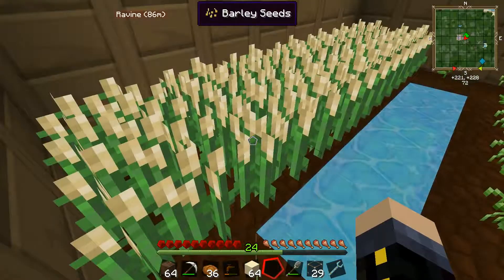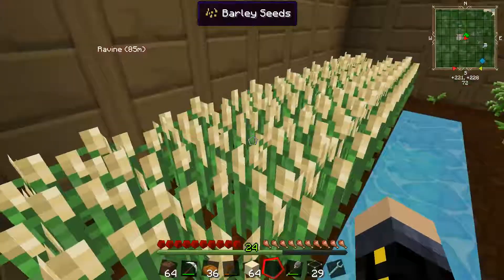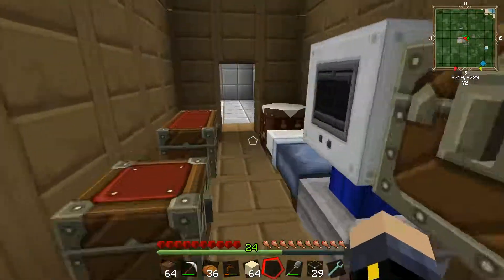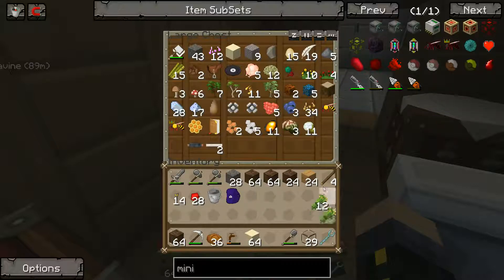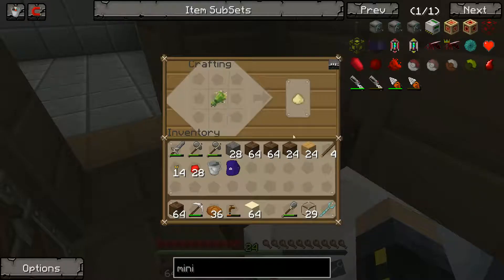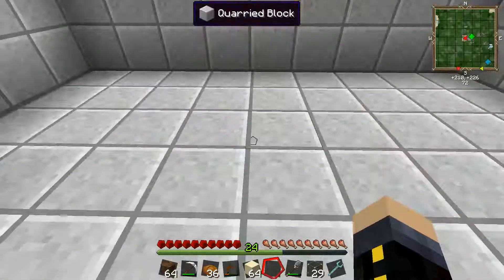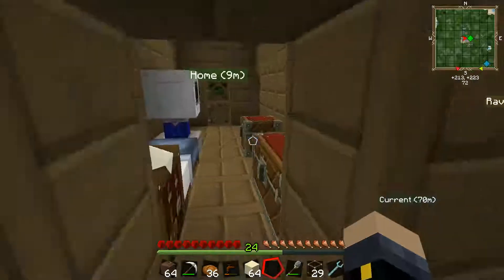Another thing it adds is barley. Barley is basically a better wheat — it says it's a wild variety of wheat. Instead of just gathering three and putting them into that, what you can do to be more efficient is take one and change it into flour. Then all you need to do is put it into a furnace — it can be electric, it can be normal — and it will cook bread. So it's very efficient: one loaf of bread essentially, with power.